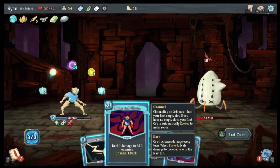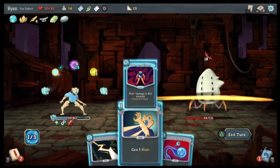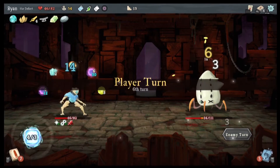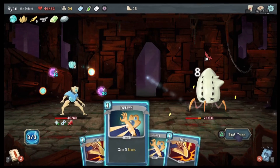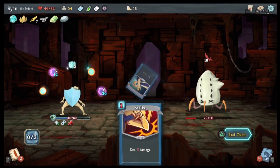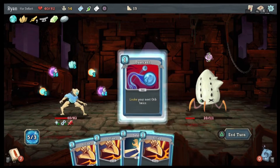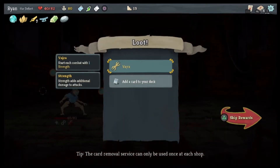Cold. Doom. There we go. So if you do a channel orb — strike, defend, defend. That dark orb is going to do like 52 damage, so we'll dual cast and we win. Start of combat with one strength.